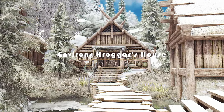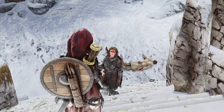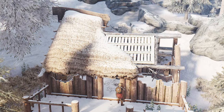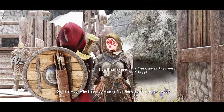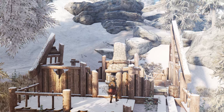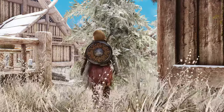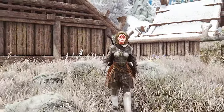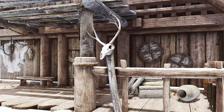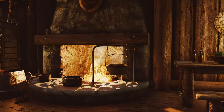Are you looking to breathe new life into Morthal and create a more vibrant atmosphere? The Environs Hrogar's House mod introduces a captivating storyline centered around Issa Blackthorn, whom you may have encountered at Frostmere Crypt. After this encounter, Issa Blackthorn will make her way to Morthal and establish a permanent residence there. Once you've completed the quests The Pale Lady and Laid to Rest, Issa will begin rebuilding the burned-down house that once belonged to Hrogar. As the house takes shape, you'll have the opportunity to recruit Issa as a follower, adding a new dynamic to your adventures in Skyrim.